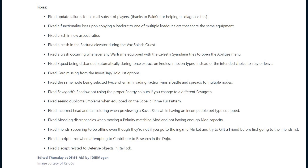A crash occurring whenever any Warframe equipped with the Celestia Syandana tries to open the abilities menu. A squad being disbanded automatically during force extract on endless mission types instead of the intended choice to stay or leave.